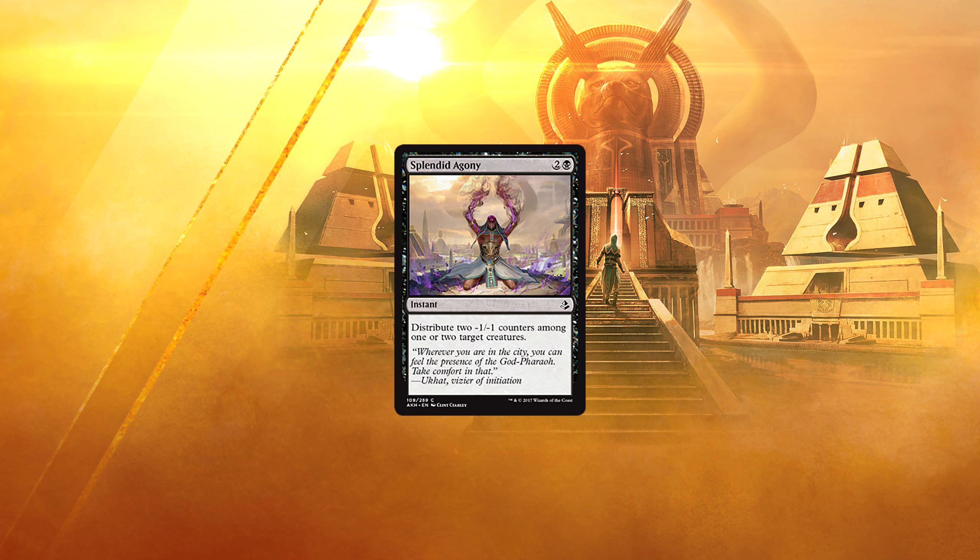Splendid Agony — 2 and a black for an instant. Distribute 2 -1/-1 counters among 1 or 2 target creatures. The -1/-1 counter strategy could want to play some number of these. However, in a format without sideboards, I don't think the card is very good outside of that.